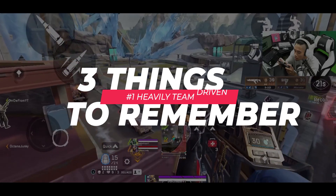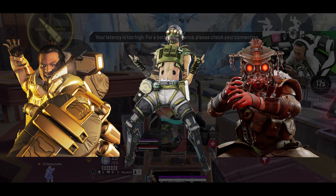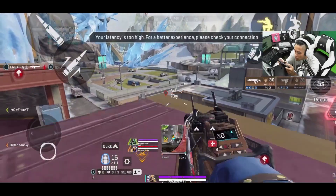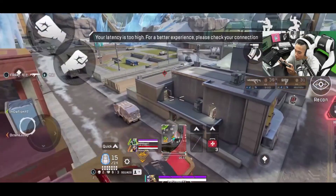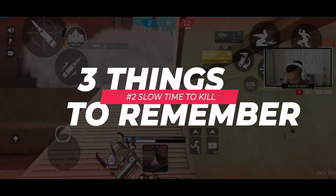Number one, the game is very heavily team-driven. Because of individual legends' abilities and how they synergize with other legends, it is much harder to win a gunfight in Apex Legends Mobile. Number two, slow time to kill, also known as TTK.